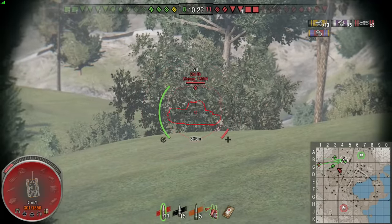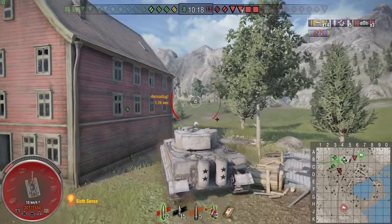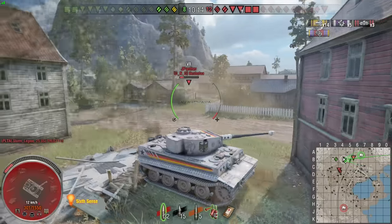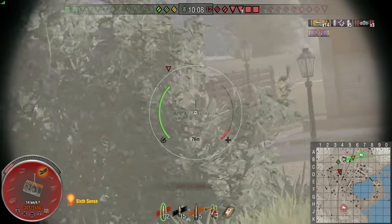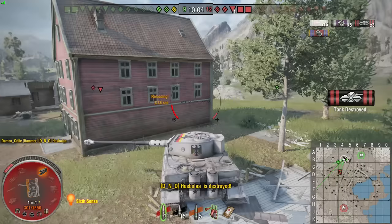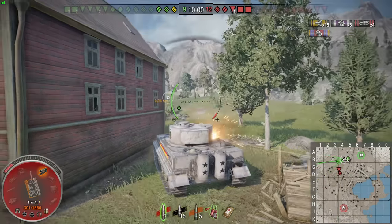There's the Chi-Ri. Full health Chi-Ri, 301 health on the Tiger. We get one shot on him. We've got a Jag Panther behind us — we managed to back up and he hasn't hit us. Chi-Ri bounces somehow on my side. Move forward — bang, through the truck — taking out the Jag Panther and unsurrounding myself. It is only 9-12 on the scores now, and we're bouncing a whole bunch of shots from this fairly wildly-shooting Chi-Ri.